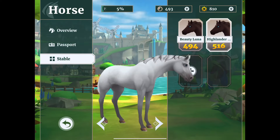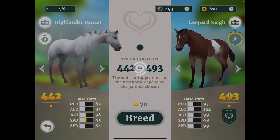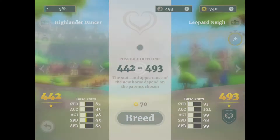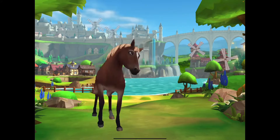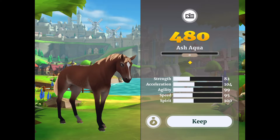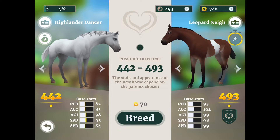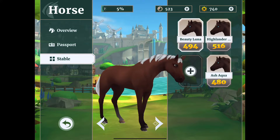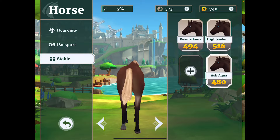Right, here we go - I've got a new stable. Is this my new stable? So I have Highlander and I have Beauty Luna. Beauty Luna is the first one we bred in episode one, so we can breed with this guy here. It's 70 of those star things. Are you ready, guys? Come on, what have we got? Oh, it's like exactly cute - it's got dapples though. Her name's Ash Aqua - that's cute, it's my boyfriend's name Ash. 480 in terms of stats, so that's not bad.